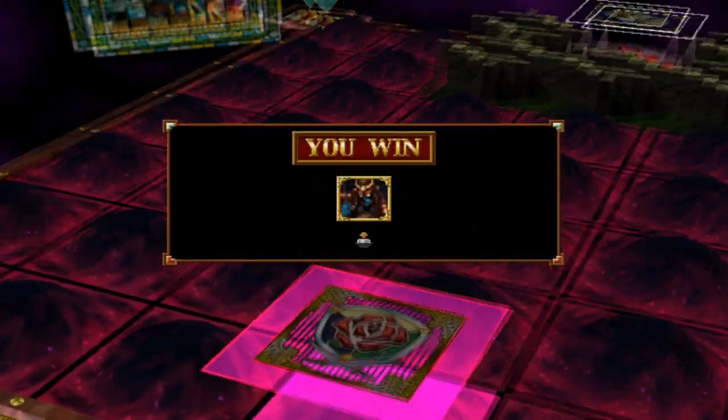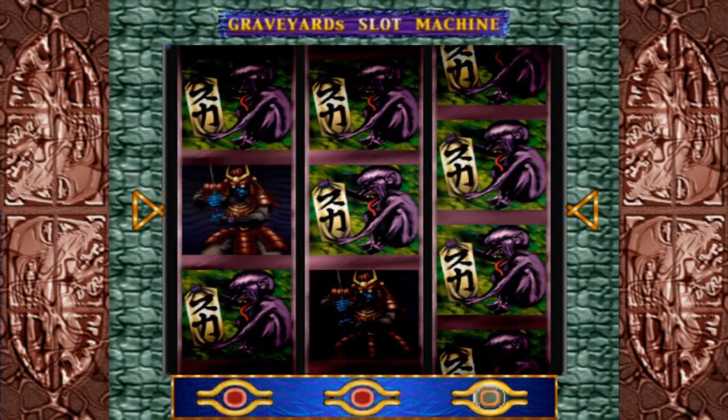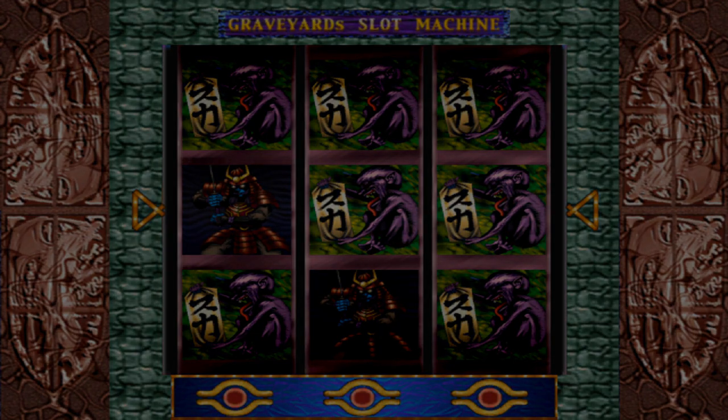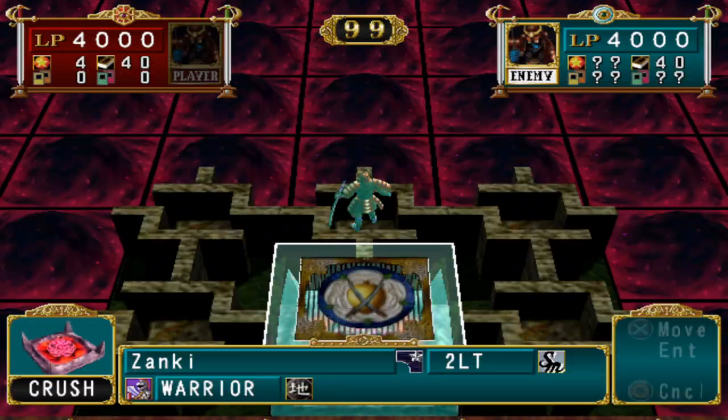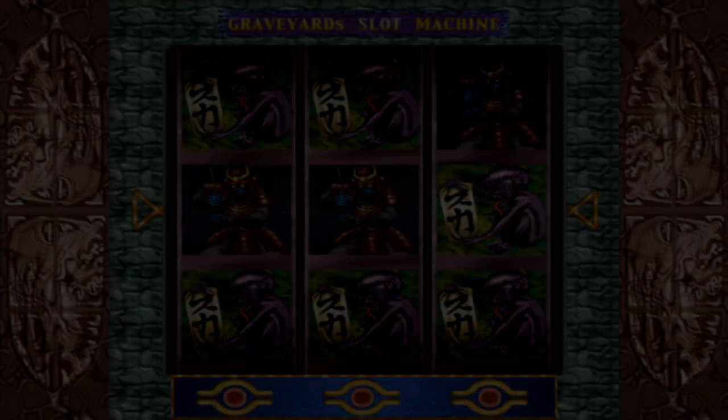The first thing we're going to do is get multiple copies of our deck leader - we want the max of three copies so we can level it up really fast. The easiest way to do this is to go straight to default map 21, enter the duel and skip a turn. You will automatically win the duel and your deck leader will show up in the graveyard slots. Simply collect three copies of your deck leader, then go to the deck edit screen and put them all in your deck.